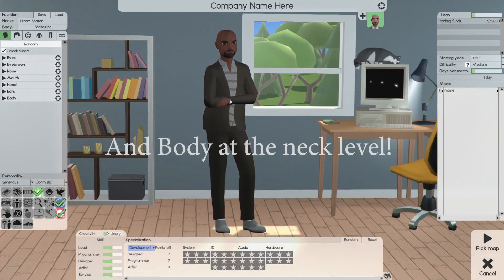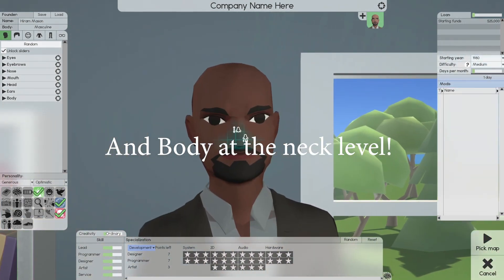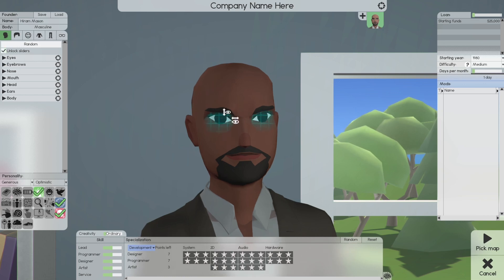The sliders only work on the facial features. The lock and unlock button — I believe lock keeps them in place so they stay the same, and unlock means you can move them freely. Once you've done what you want, you can lock them. Let's show exactly how that works.